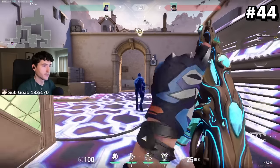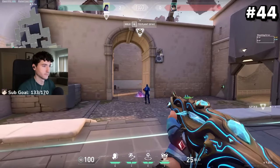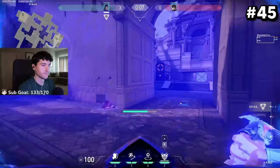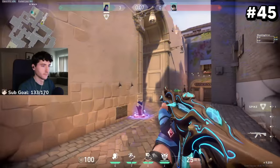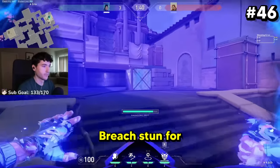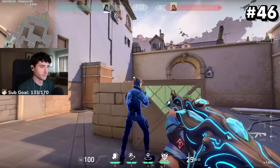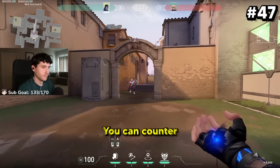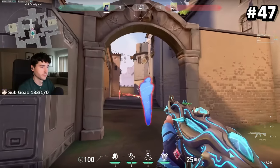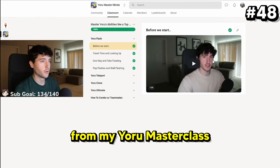You can counter ISO's ultimates with Yoru's clone, or counter them with Yoru's ultimate for a free kill. Combo Yoru's ultimate with Breach stun for easier kills. You can also counter Deadlock ultimates with Yoru's clone.